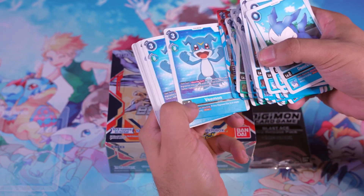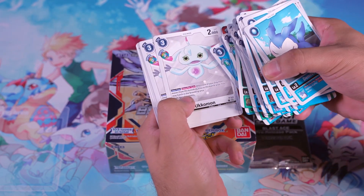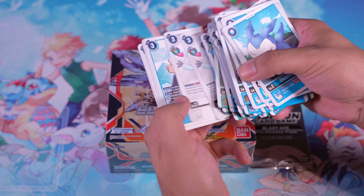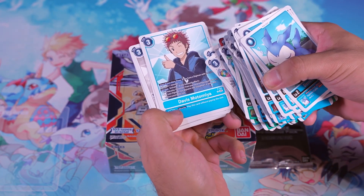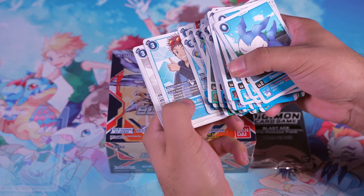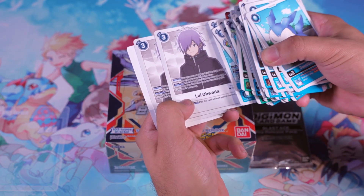Here we've got another new support for the Vmon decks — another new Vmon. And we've got Ukomon, which I'm sure came out in the new movie. As well as another new Davis Motomiya, which I'm sure Brother Brown is very excited about. It's based on the movie as you can tell. And Louis Iwata, who I'm assuming is also one of the characters from the movie.